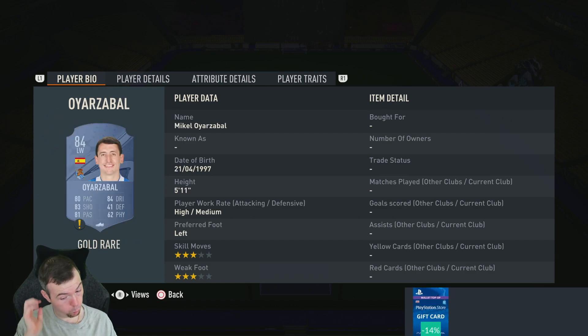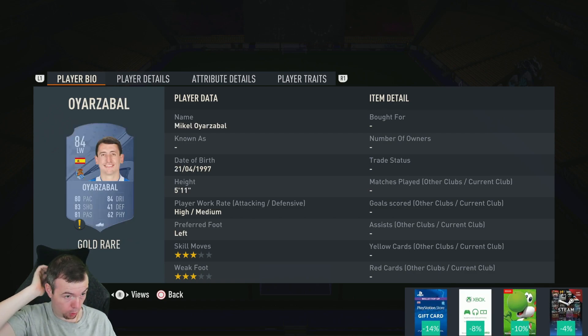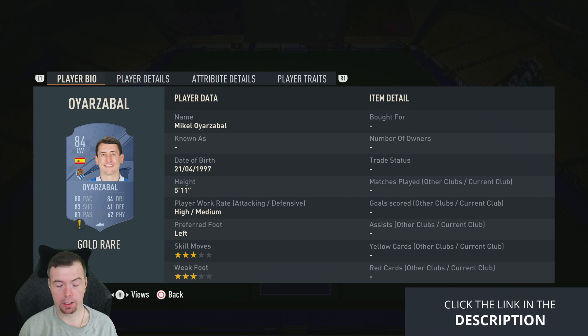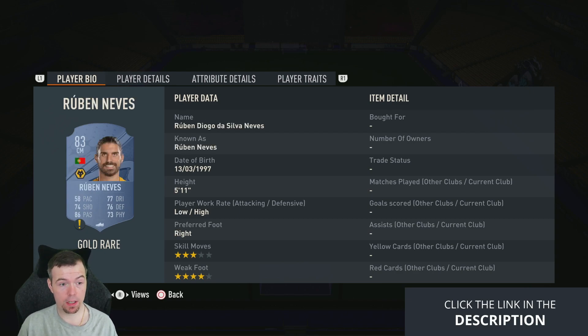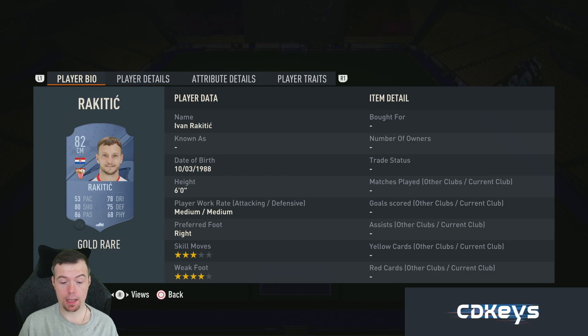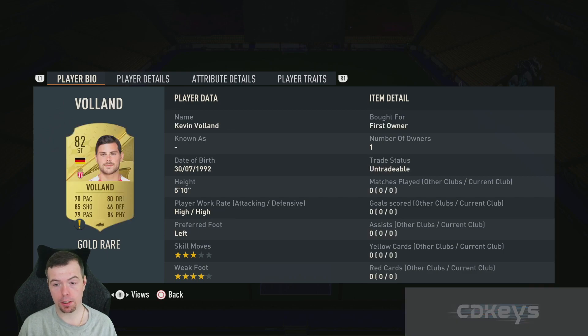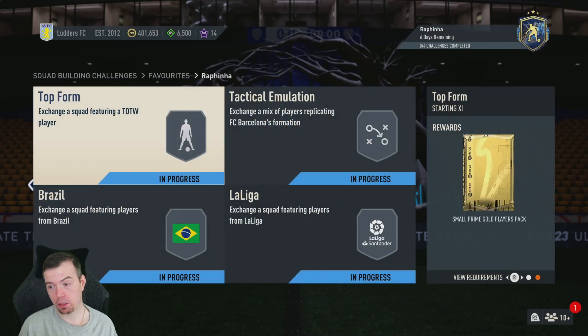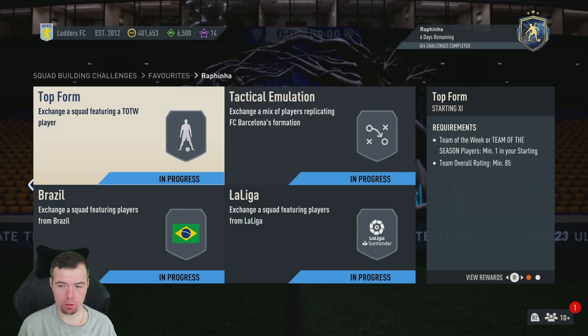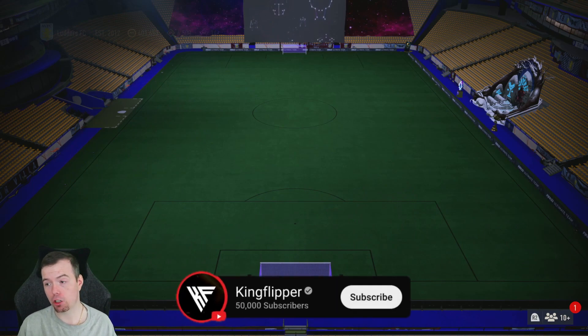Your 84s are now over 5k, so bear that in mind. Your 83s are 2.5k minimum — Ziyech and Ruben Eves are two of the cheapest. Your 82s are about 1.1k to 1.2k — Rakitic, Andre Silva, Malinowski, Voland, Martinez, and Paulista are good options. This first SBC will cost you around 63.6k — between 60 and 65k at the moment, which isn't too bad. You get a small prime gold players pack back, which is a 22.5k pack.